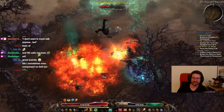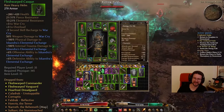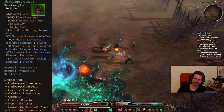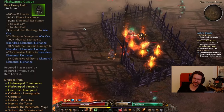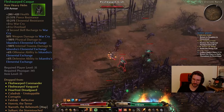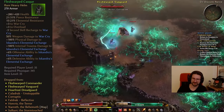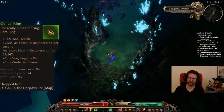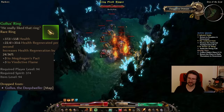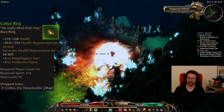One thing I want to point out is there is a helmet called the Fleshwarped Cask, which gives you 6% offensive and 6% defensive ability via Iskandra's Elemental Exchange. It is otherwise a rather physical-focused item, but it doesn't really matter — you can just use it for the OA and DA. Also, the Gollus Ring from Gollus in the cave below the Demeterian Hive is decent, because it gives you plus 3 to Vindictive Flame, which gives you more total speed and regeneration.